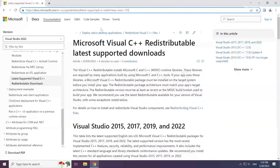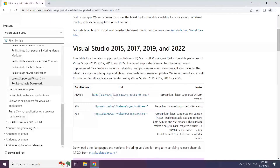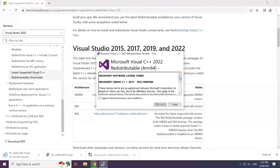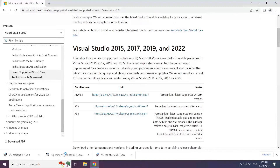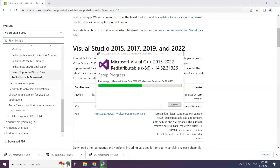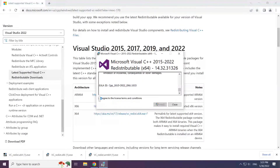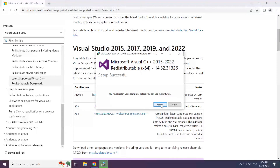Go to the website link in the description. Download 3 files. Install the downloaded file. Click I agree to the license terms and conditions and click install. Repeat for the other files. Click close after each installation completes.